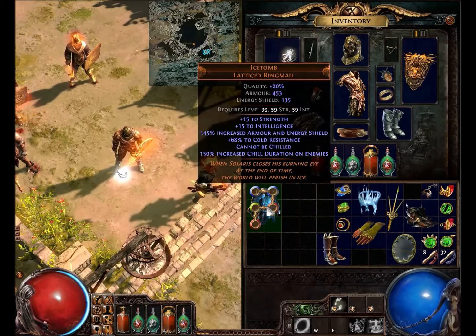Ice Tome Latticed Ringmail. Quality 20%, armor 453, energy shield 135. Requires level 39, 59 Strength, 59 Intelligence.